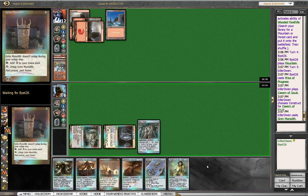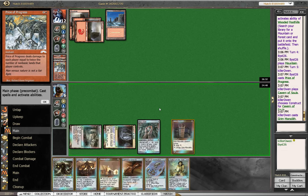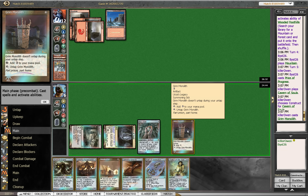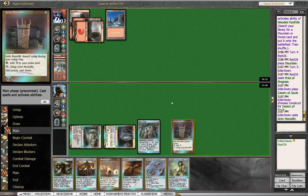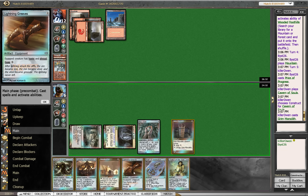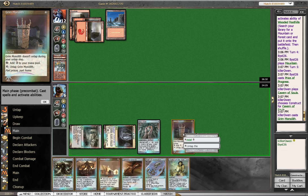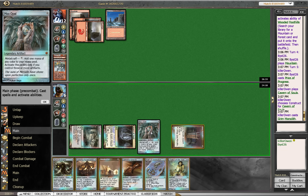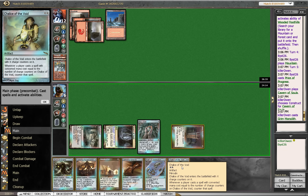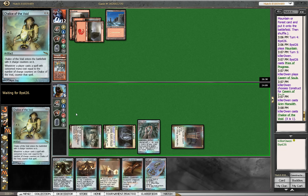I'm gonna play the Grim Monolith here. Part of me wants to play the Chalice for one — let's look at our options here. We play Chalice for one right here and we can throw down Lightning Greaves. Next turn we can play Metalworker and equip our Lightning Greaves. I think that is probably the best, because we do not have enough to do Metalworker and Greaves this turn. So I'm going to use two of this to use a Chalice, which will activate our Mox Opal, and then we can play our Lightning Greaves.